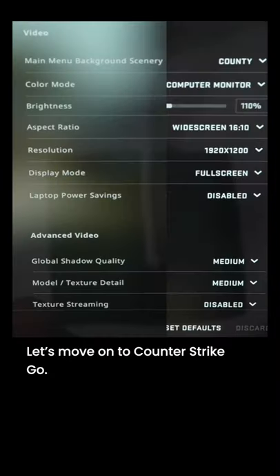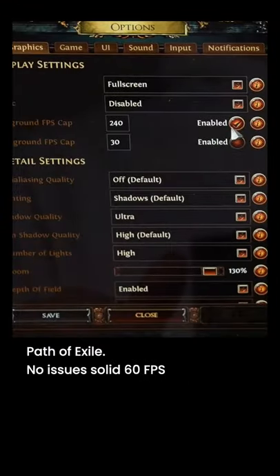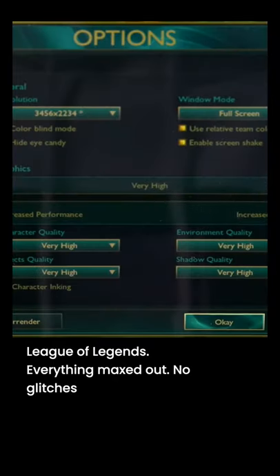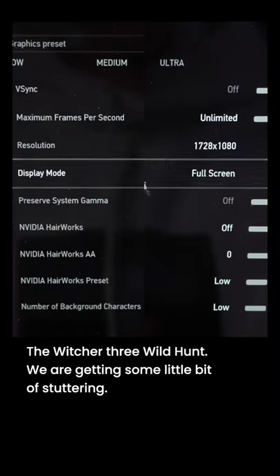Counter-Strike GO — so far good performance, 69 fps. Path of Exile: no issues, solid 60 fps. League of Legends everything maxed out, no glitches. The Witcher 3: Wild Hunt, we're getting some little bit of stuttering but pretty decent fps — everything looks great.